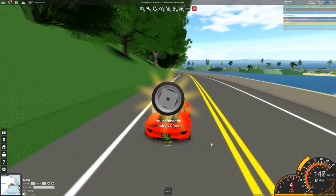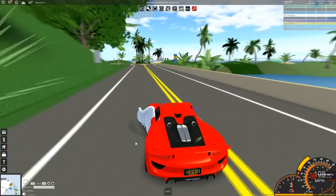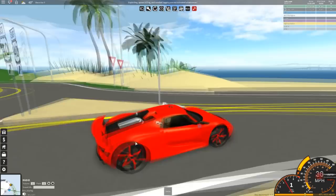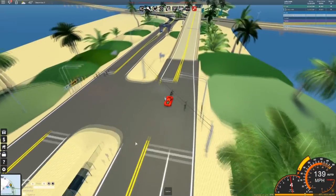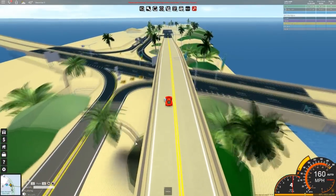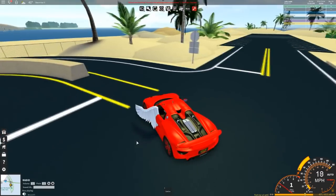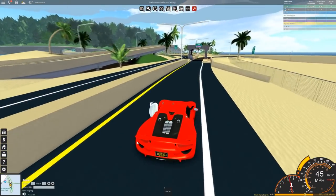I earned the Roblox rims — that's really cool how it comes up. I now have the Roblox rims unlocked. There is a Roblox rim which you can get, which looks really, really cool. I think I might put it on, not too sure yet. Over here it looks the same, except with the new trees obviously. But I'm really liking the tree update — it's looking so much nicer, the trees just look so much more realistic.